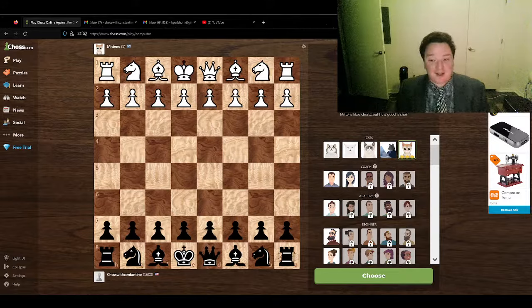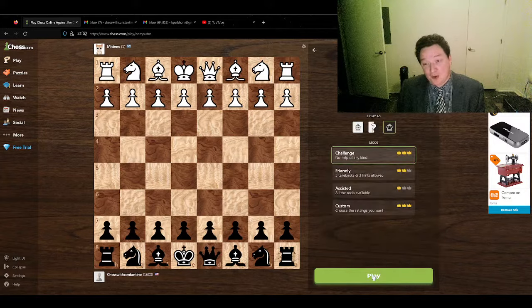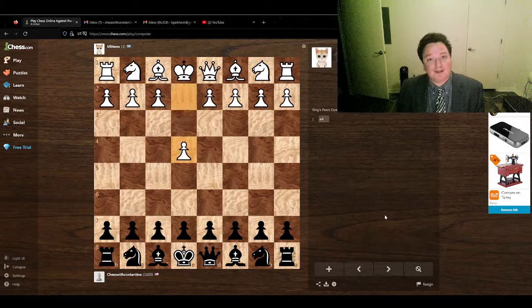You may recall that in my last encounter with Chess.com's famous — or perhaps infamous — bot Mittens, I as the white pieces played pawn to f4 and proceeded to completely crush the poor cat. Today is a new day and I think the cute little kitten deserves a fair shot at revenge. So right now, live, I'm going to choose challenge mode as black and we will see what Mittens actually plays.